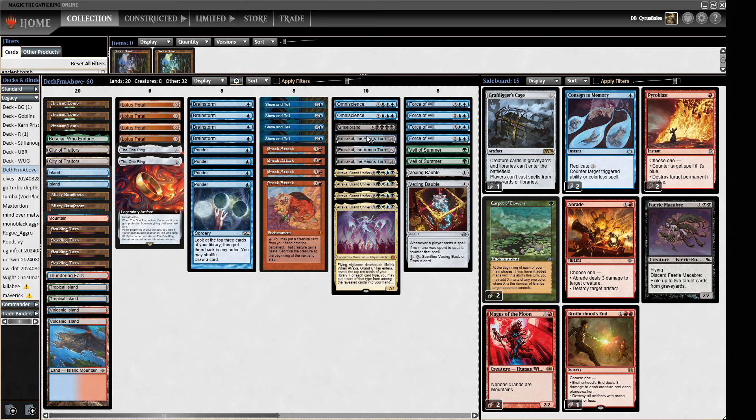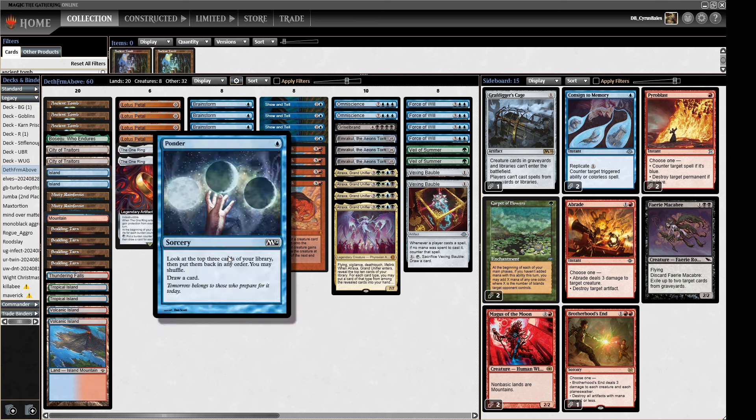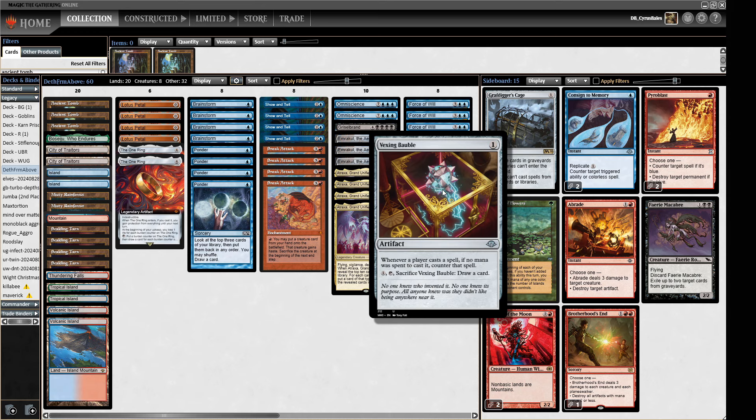The monsters in question: we've got three Emrakuls, one Griselbrand, and four Atraxa. These dig us quite deep and also get our Force of Wills running. For finding our combo we've got eight cantrips between Brainstorm and Ponder. We've got a couple of One Rings which we can use to give ourselves protection and dig into the right pieces. We've got fast mana and Lotus Petal to help power this out alongside our Ancient Tombs and City of Traitors.